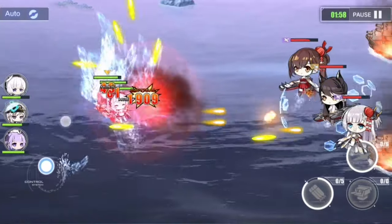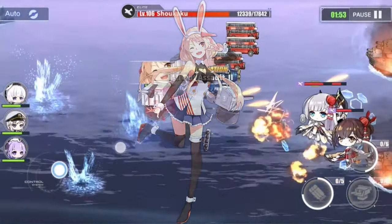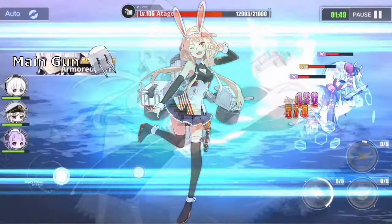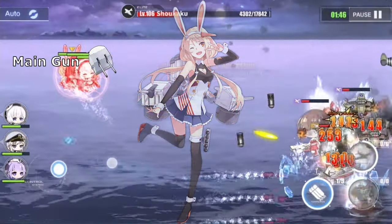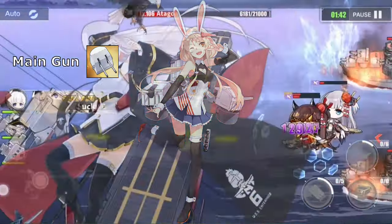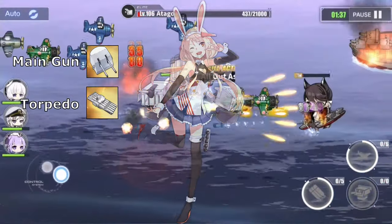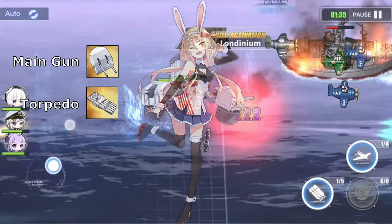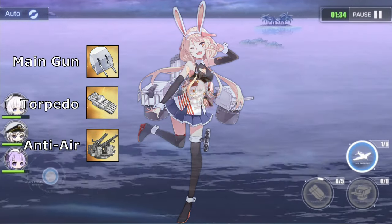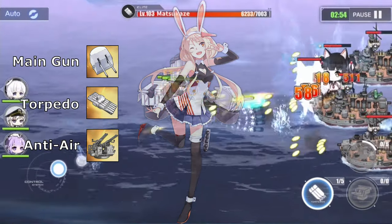Now on to her equipment. You can just follow the standard DD build since she isn't really an offense-oriented ship. For her main gun, you can give her the Twin 127mm Mk 12 dual gun, preferably the gold one since it has the best overall stats. For her torpedo, the quintuple 533mm torpedo is the best for her since it has overall good stats on its own. For the anti-air gun, I recommend the quadruple 40mm Bofors gun, but any rapid-fire AA gun works well on her.